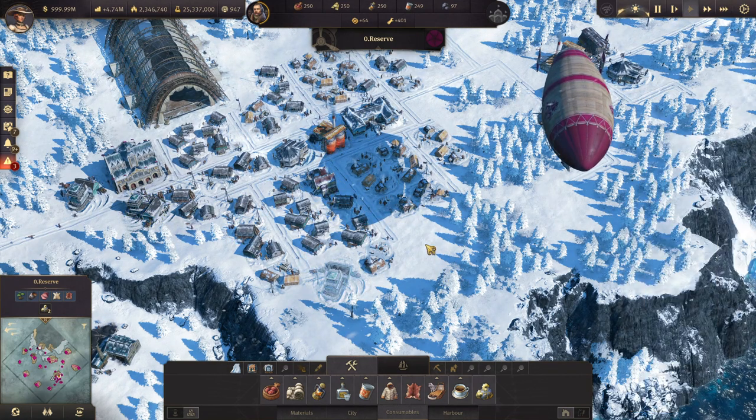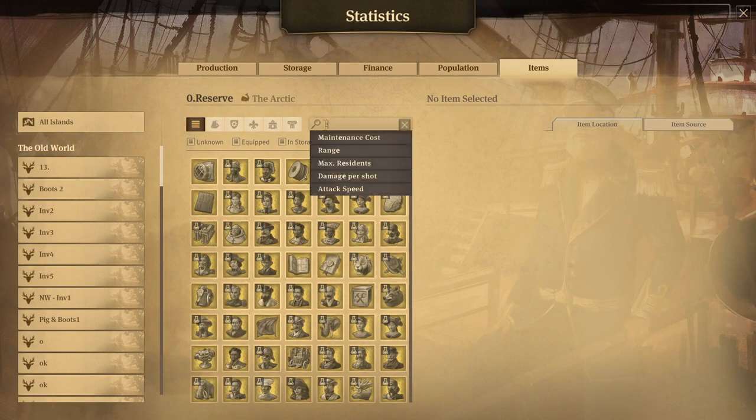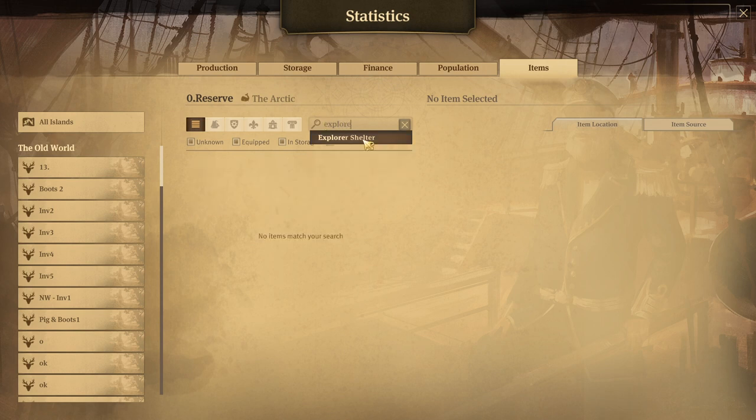Now let's look at those items for these houses. We're going to use Ctrl+T to go into this — you can search 'explorer shelter' and you'll see all the items that impact it. And there's actually only four, which is why I did it this way.